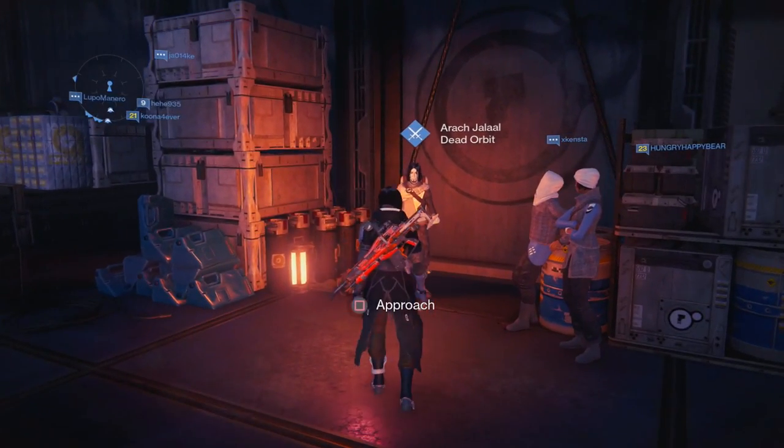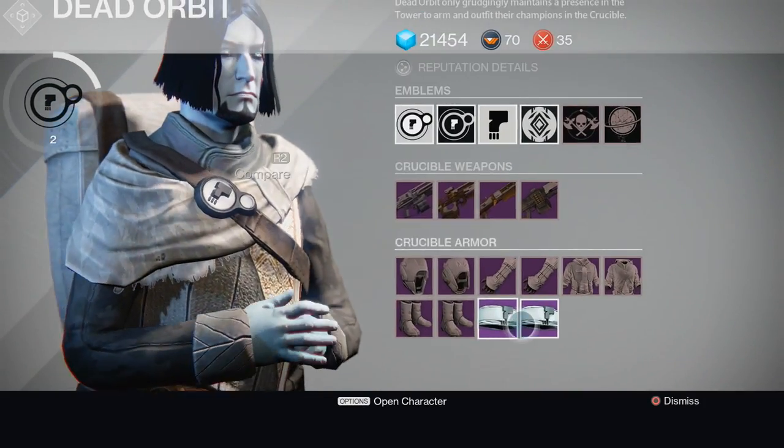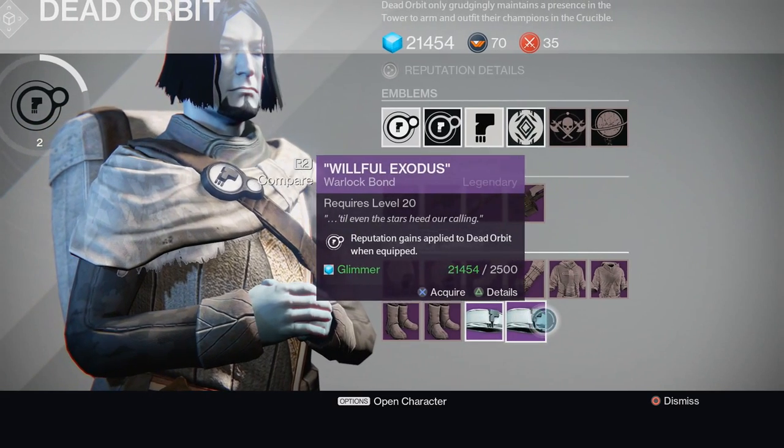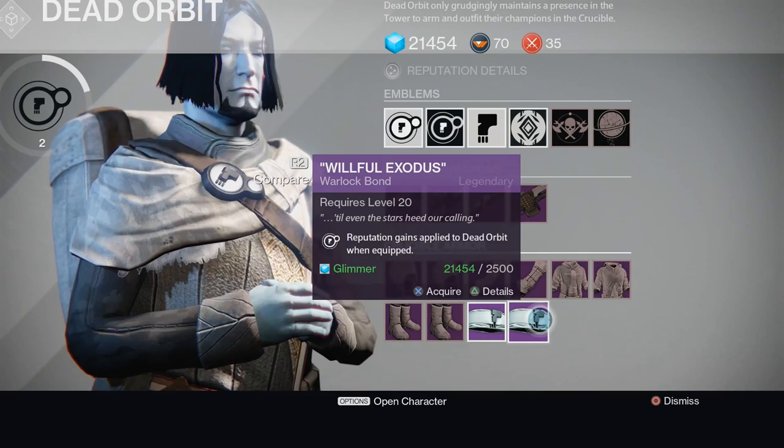I'm going to tell you how to increase your rank in Dead Orbit. What you want to do is go find the Dead Orbit person and buy a warlock bond, a hunter cloak, or whatever it is Titans get.